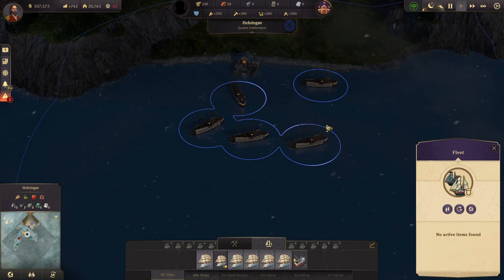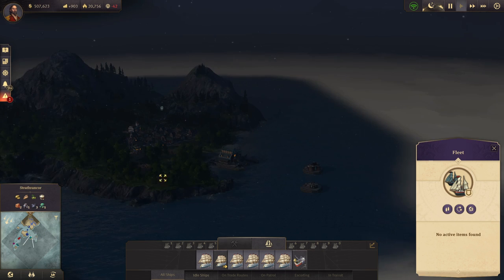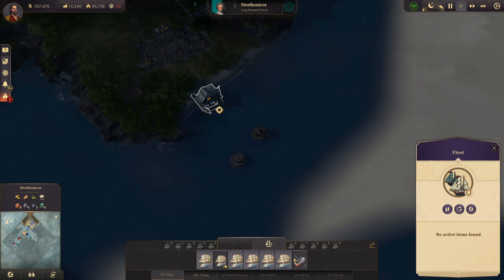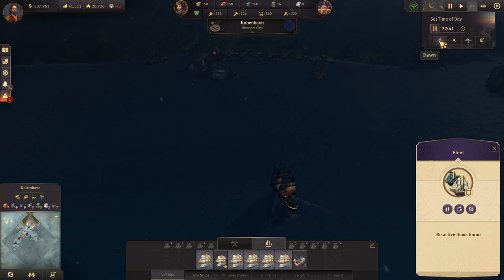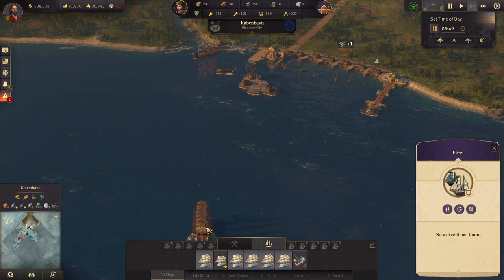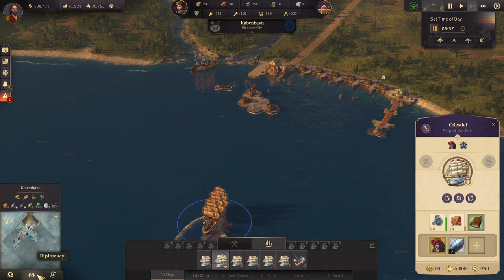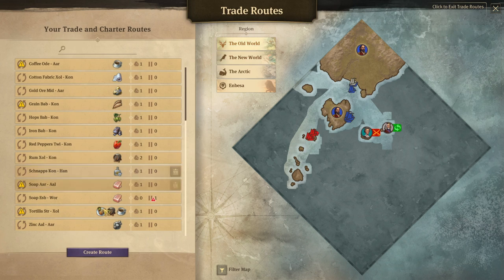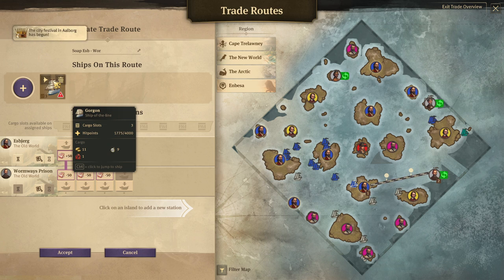But we do have five ships of the line here, and we're gonna take out Maggie over here once this one has dropped off its goods. Let's speed up a bit and actually switch to Dawn. Hold on, get in there. Has this ship been repaired?